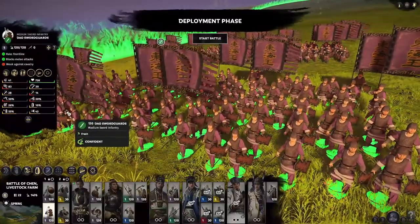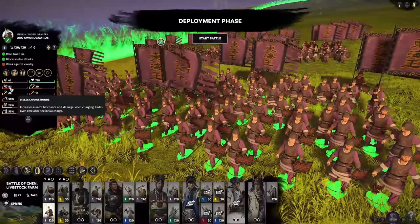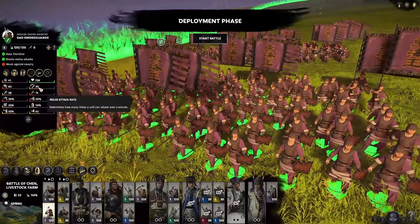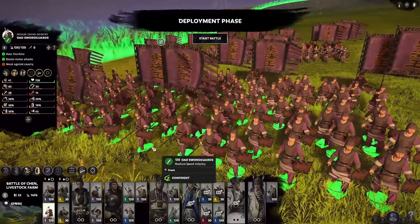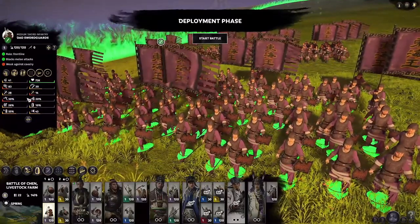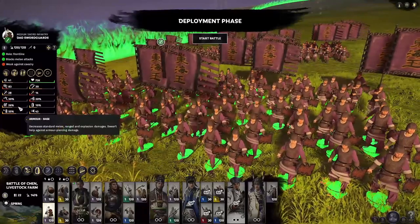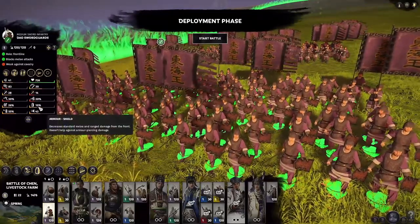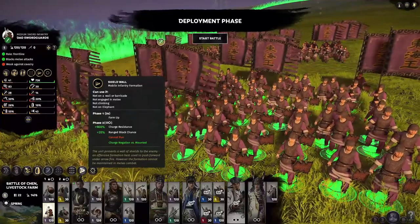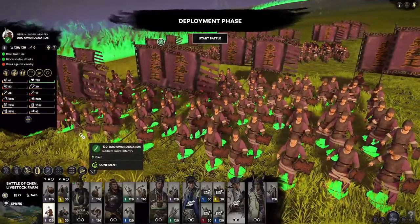Stat-wise, they look fairly standard. You have 83 charge, which is decently high for a melee unit. Standard health, pretty standard morale, and a fast attack rate of 30, thanks to the one-handed weapon with shield. Attack damage is actually quite high at 28 and 14. Defensively, 30% evasion base, 20% additional from their shield, 26% armor, and 10% additional armor from the shield. 55% range block chance, which can be expanded by shield wall formation by another 35%, boosting it to 90%. They also have access to circle formation and 43 speed. Pretty bland unit overall.